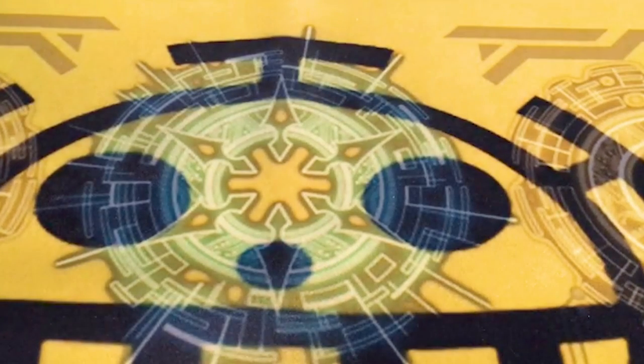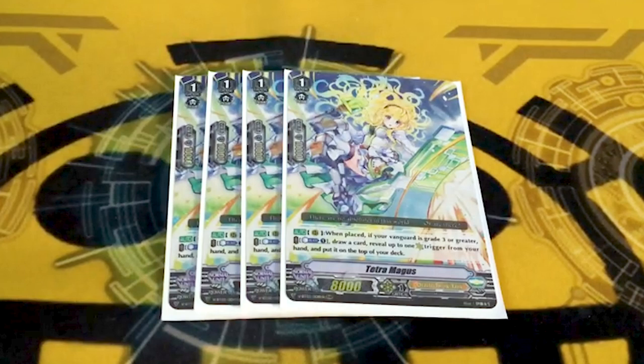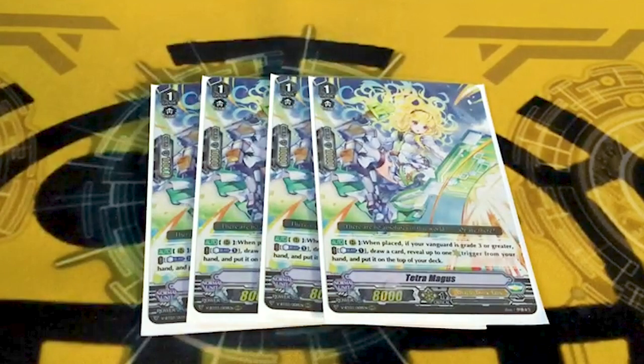On to my other favorite OTT card: Tetra Magus. Great card. On call, if your Vanguard is grade 3, counterblast 1, draw 1, put up to 1 crit from your hand on top of your deck. So if you don't have a crit, it's just on place counterblast 1, draw 1 — more advantage in standard, which is great. But it also lets you recycle a critical. If you see all four Tetra Maguses, it's like you're running 20 triggers, which is great.